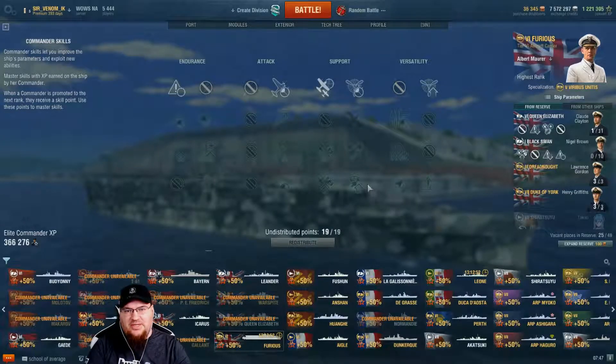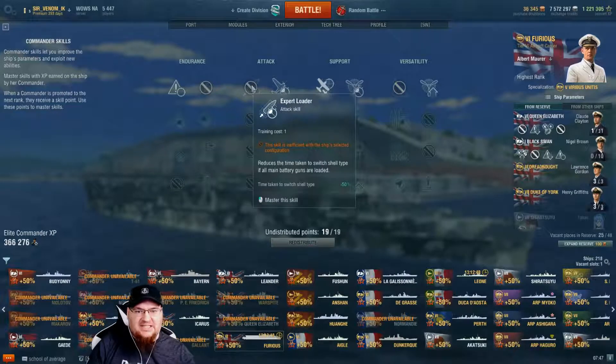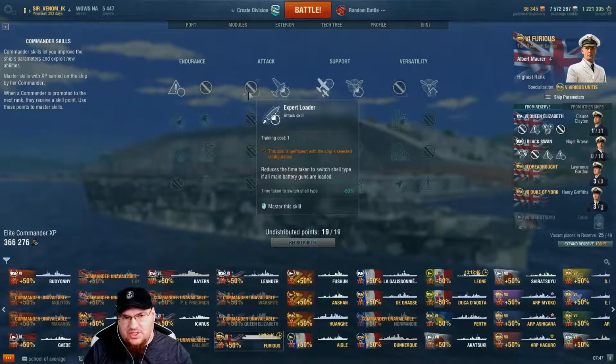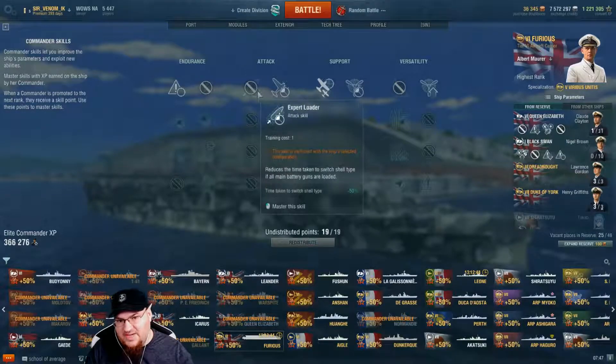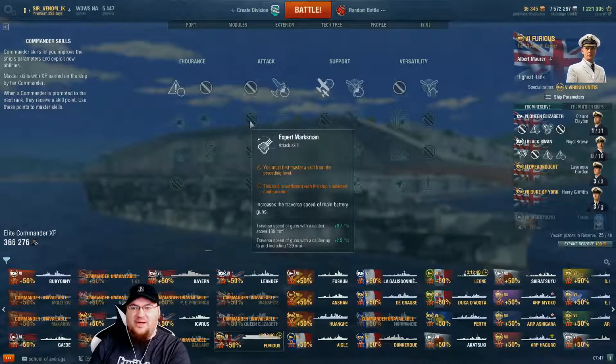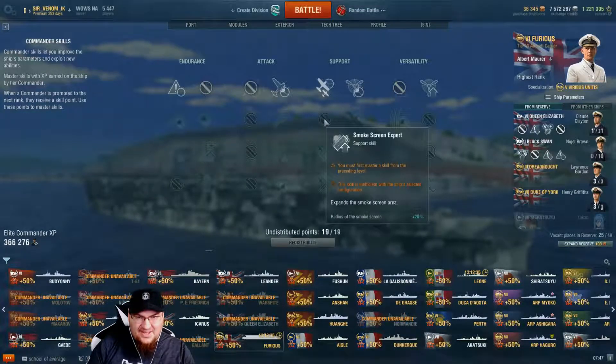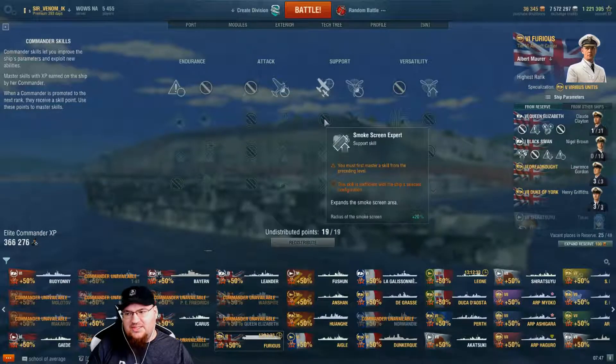So when you actually choose a ship — say I want to play the Furious — it automatically knocks out some things that will be useless for you. You're not going to need Preventative Maintenance, you're not going to need Expert Loader, you don't have any main guns, you don't need Expert Marksmen because you don't have any main guns that are going to turn even faster. So it will eliminate immediately some of the questions on what is a good skill for this particular boat.